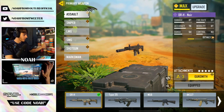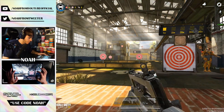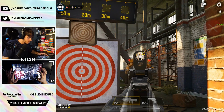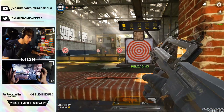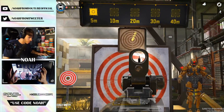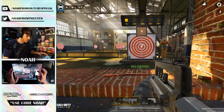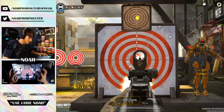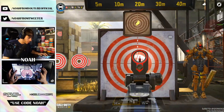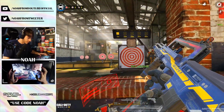Here we are in the firing range getting our first look at the new weapons. The base FR556 deals 30 damage to the chest — meaning it's a four-shot up close — 30 to the head as well, which is interesting, then drops to 22 on the legs and 25 to the arms. As far as recoil, with no attachments it seems primarily vertical, which means it'll be relatively easy to control. The weapon already has a relatively fast reload. The epic blueprint with its base four attachments is a bit slower on ADS, and comes with a 30-round extended mag.